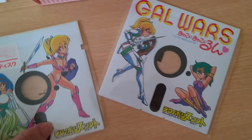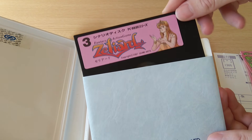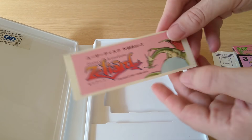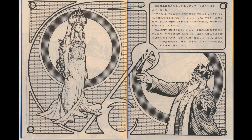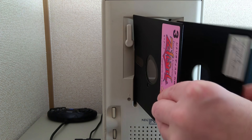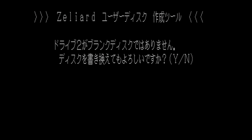One other example I can think of is a game called Gal Wars. For whatever reason, Zelliard's Disc 3 didn't get the same treatment, and is just a standard black disc with a colored label. My copy still has a fresh unused UserDisc sticker. So what happened to the manual? Fortunately, a PDF scan is easily available online. The first thing it says to do when starting the game is to insert Disc 3 and a blank disc. We are taken to the Zelliard UserDisc creation tool.